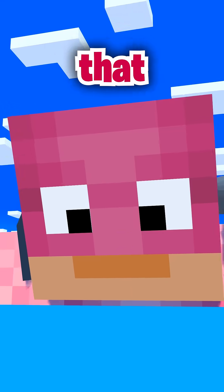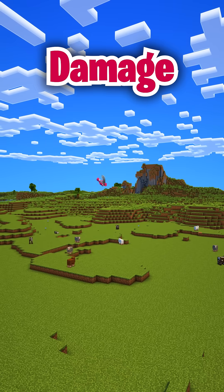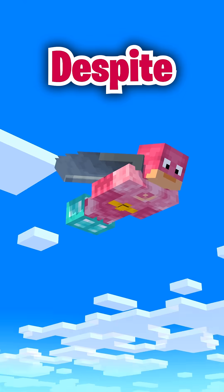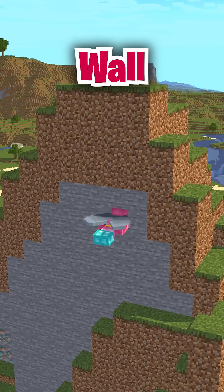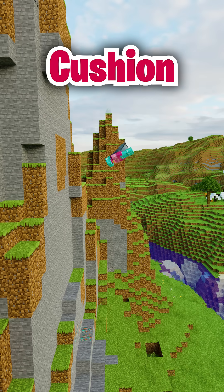There are two important things that every Elytra user needs to know. Although fall damage from Elytra isn't determined by speed, kinetic damage is. And what that means is that despite what some believe, feather falling makes no difference when you slam your head into a wall. However, using Protection 4 on all your armor will cushion the blow.